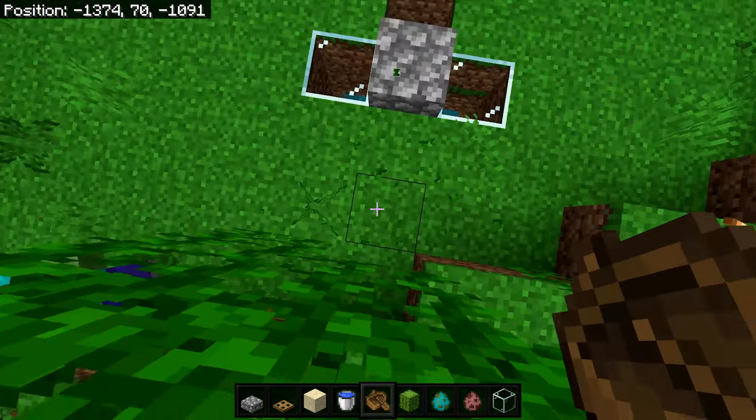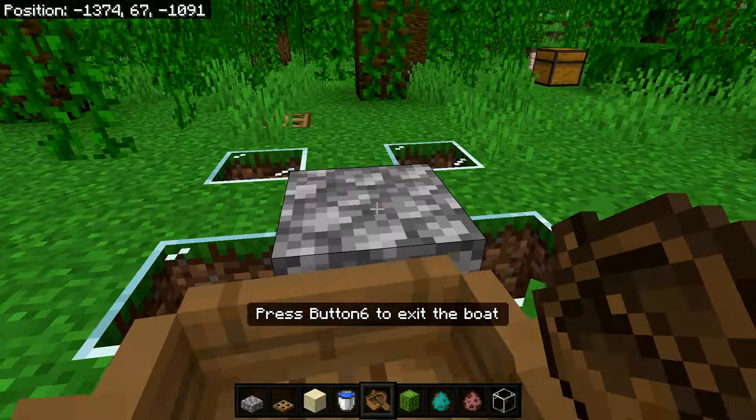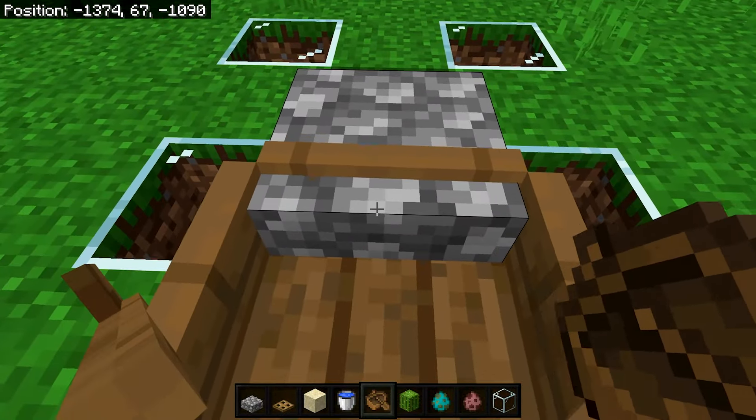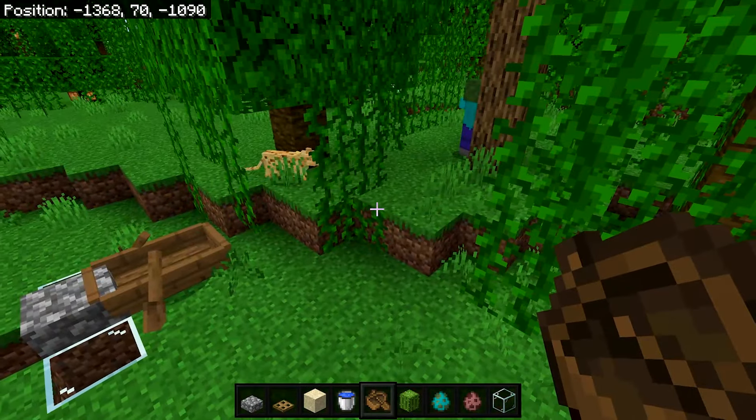Now go ahead and place down a slab right here, then place down a boat like this. Get in it and push it as far as you can into the slab — make sure that yours looks like this. Now you can get out of the boat.